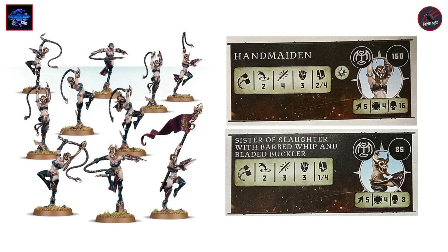Next up are the Sisters of Slaughter — you're going to get a box of ten of these. From this box you can also build the Handmaiden, which is a leader option — maybe not your main leader but potentially a hero within your warband. The Handmaiden is 150 points, movement five, toughness four, and can take 16 wounds, with a range two whip making four attacks at strength three dealing two to four on a crit. The Sisters of Slaughter themselves are 85 points — same movement and toughness but only eight wounds. Their weapon is also range two, making three attacks at strength three dealing one point of damage or four on a crit, which is about average for an 85 point model.